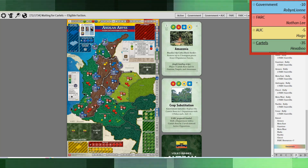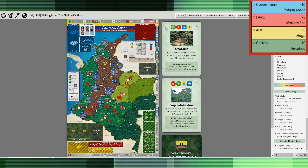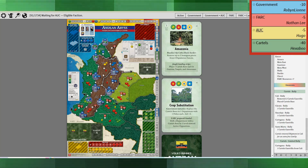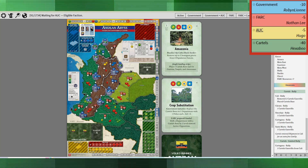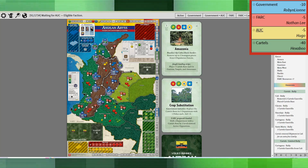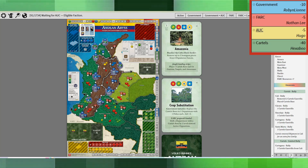Once all your bases are down, you can start really having some fun. On the next card, the cartels did a limited rally, just trying to prevent removal of insurgent pieces, which include bases. That's a dangerous event to have happen, but obviously the event wasn't valuable enough to them to actually take it, so they just did a limited rally in Cali to place a base there.